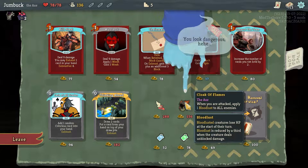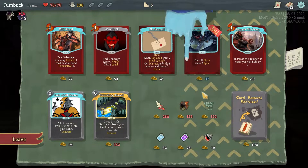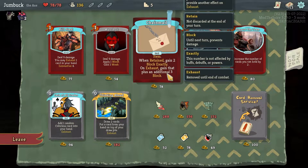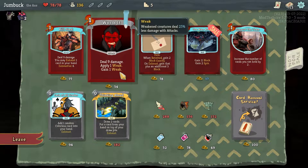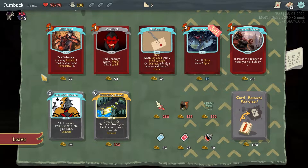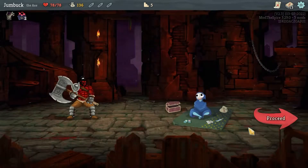They've got a Cloak of Flames — when you're attacked, apply 1 Bloodlust to all enemies. Cool. But apart from that — gain 11 block and 2 Spin. When retained, gain 2 block exactly; on exhaust, gain that plus an additional 3 block. Worth it. Deal 9 damage, apply 1 weak, gain 1 weak — no. Deal 9 damage, you can exhaust 1 card. I think I'm fine with just holding off.